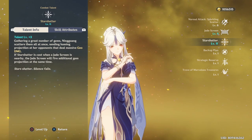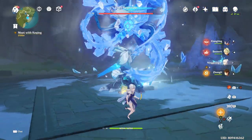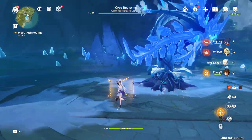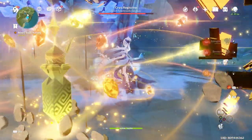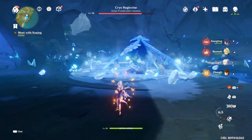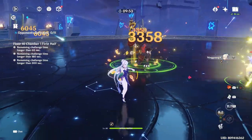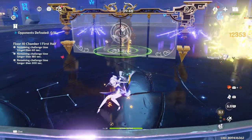For Ningguang's elemental burst, Star Shatter, she summons a total of 6 gems that home in on enemies. Most importantly, if you use her burst while the Jade Screen is on the field, it summons an additional 6 gems — essentially doubling the burst's damage output. This makes the Jade Screen's presence on the field even more important; you never want it to break before using her elemental burst.